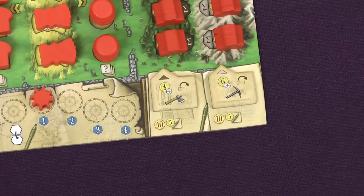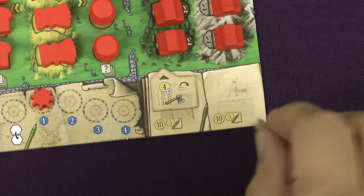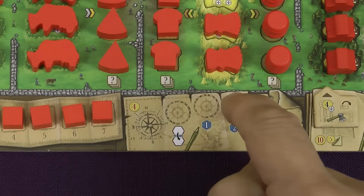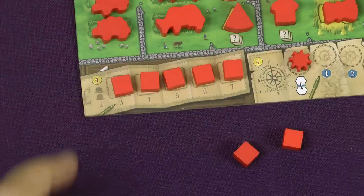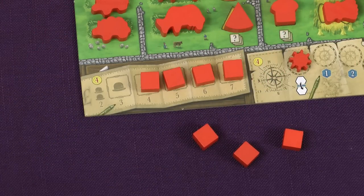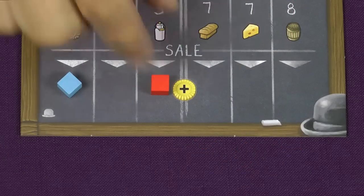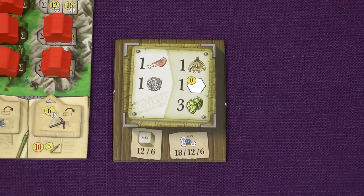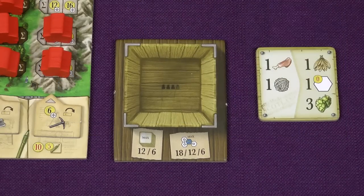This icon allows you to immediately take an expand action in exactly the same way as if you'd chosen to expand, with the only exception being that you do not pay the cost for the space. And this icon is a bonus upgrade action with three choices: you can upgrade either your woodcutter or mining technology at a cost of £5 instead of £10, upgrade your shipping at no cost, or hire a merchant for free. Alternatively instead of hiring a merchant you can take one of your merchants back from the market. After fulfilling a contract place it to the side of your export box — it will be worth points during final scoring.